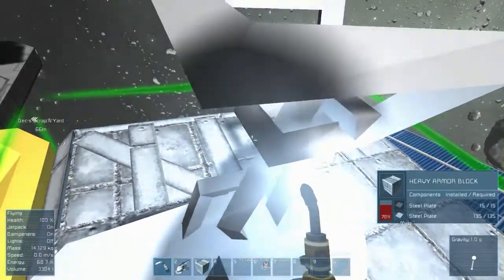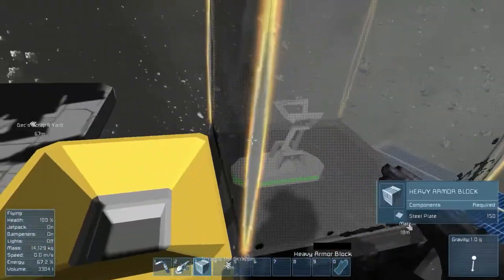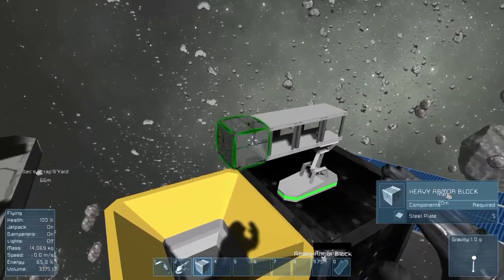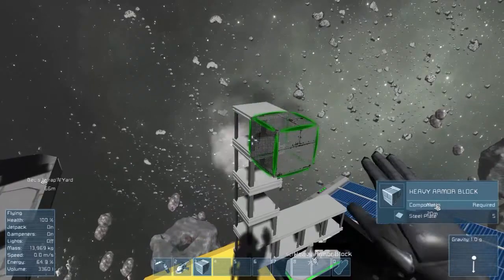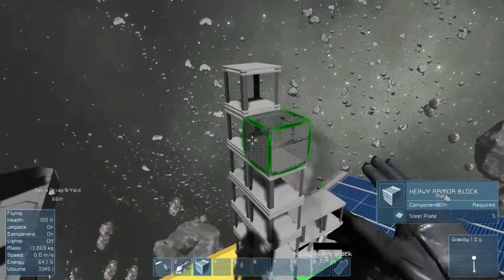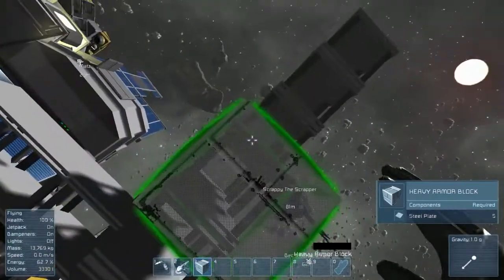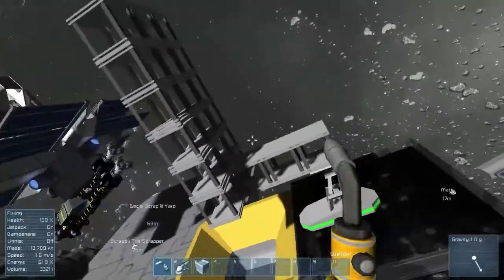We're just going to get to the point where it goes over the red line. 130 — that's a lot for a small ship. Still heavy armor — it's going to take about 25 plates to make heavy armor. The plan is that we really won't have to worry too much about the big engine because we'll come in landing, and we're not going to take off straight up, we're going to take off outward and then go from there. Let's just reinforce these — we're just going to make sure they have a little bit of strength to them.